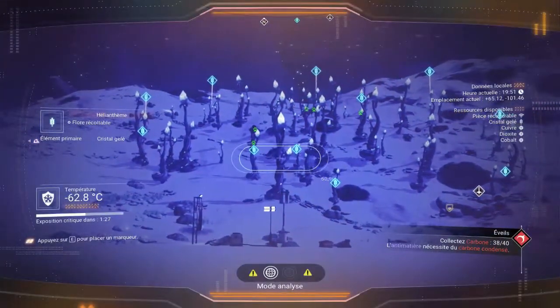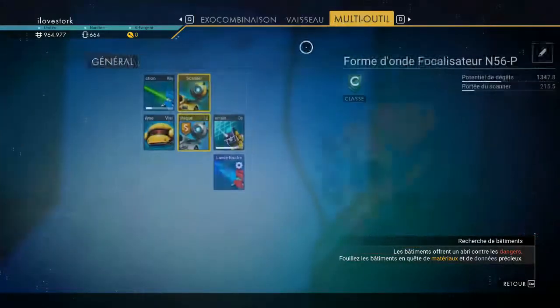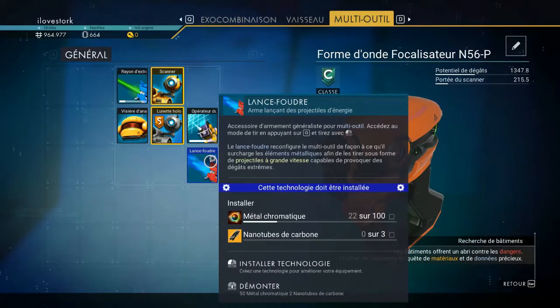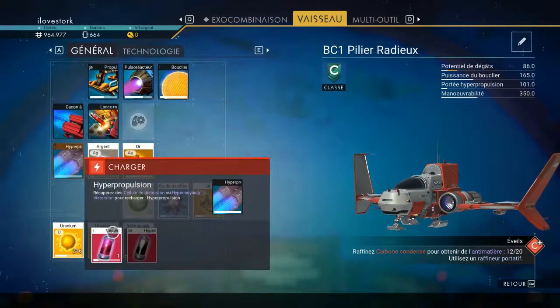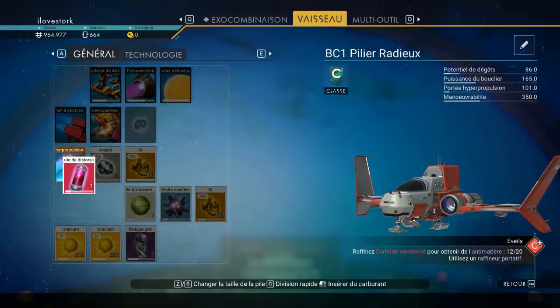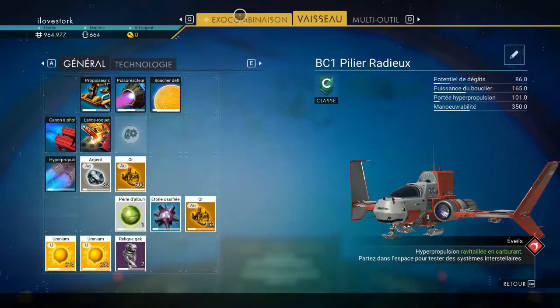On va avancer un peu. J'aimerais bien me faire le lance-foudre également les amis. Donc il me faut 3 nanotubes de carbone et du métal chromatique. On va déjà recharger ça — voilà, c'est rechargé.